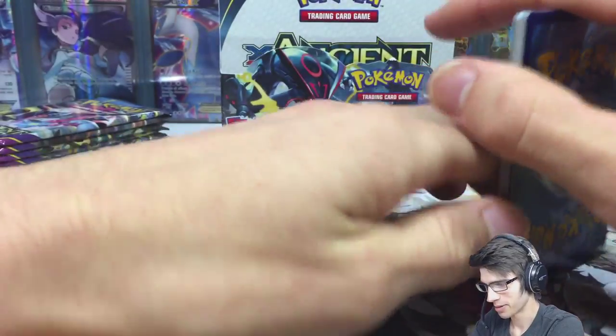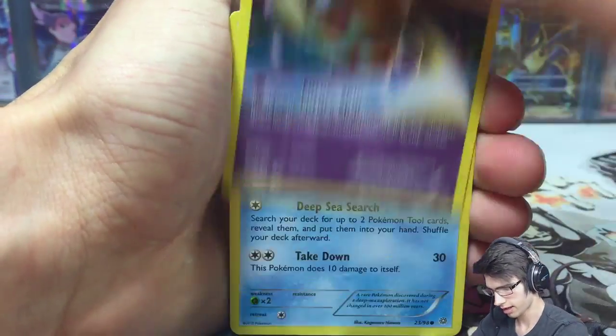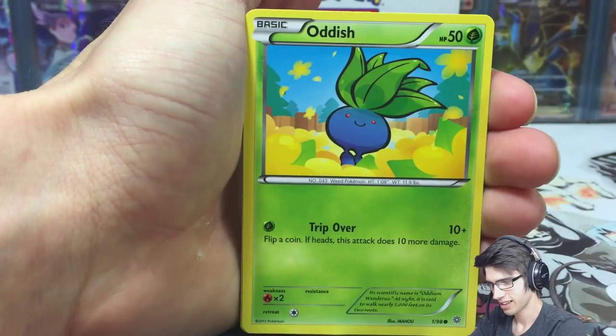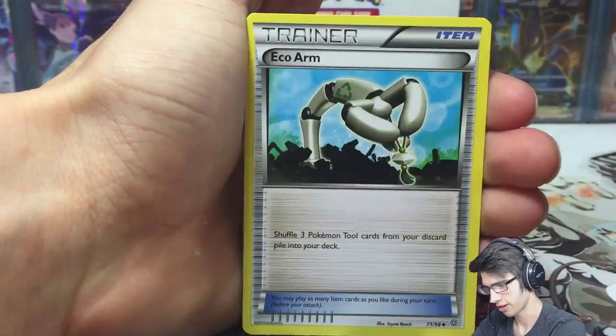So Ancient Origins is at 100 cards total, but Breakthrough has 164 — that's going to be a hard one to collect. This one though, I'm actually hoping to collect the whole set from this case. There's always one or two ultra rares you don't get from a single case, but we'll see.